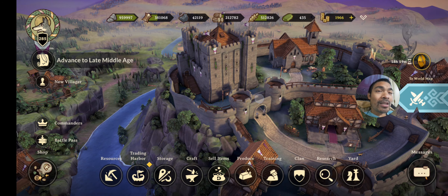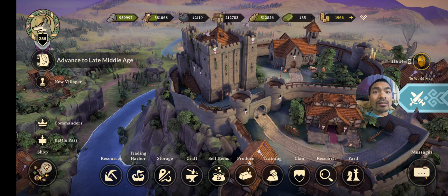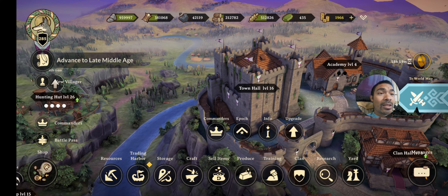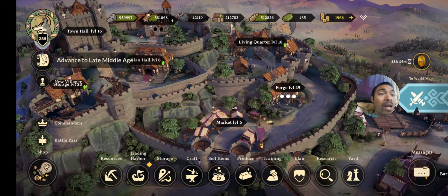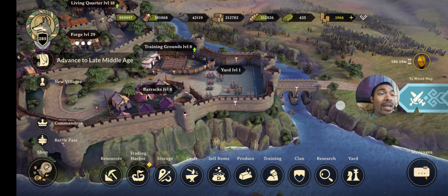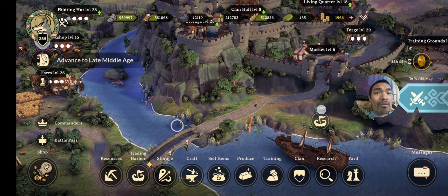That's where I'm at right now, guys. These are the things we've got to do — upgrade our Mine to level 28 and upgrade our Hunting Hut to level 28 to progress to the next epic level. When we do that, the castle will look different, and the surrounding city and walls will probably get upgraded too — the whole area will change, because that's what this game offers for each epic.